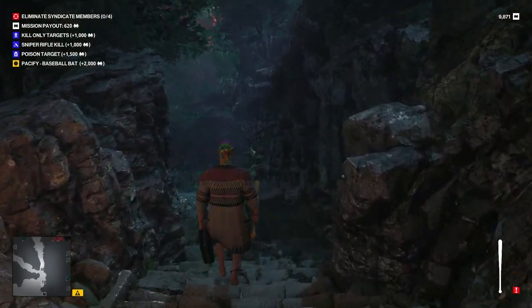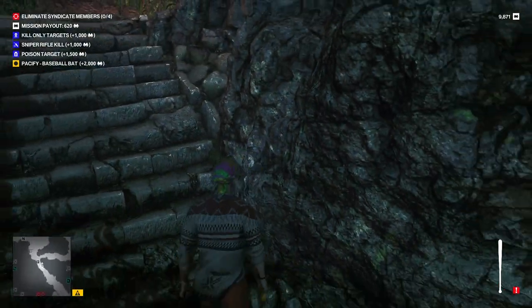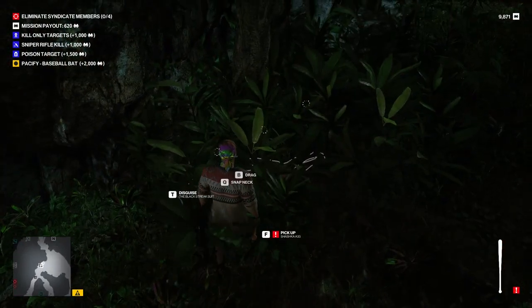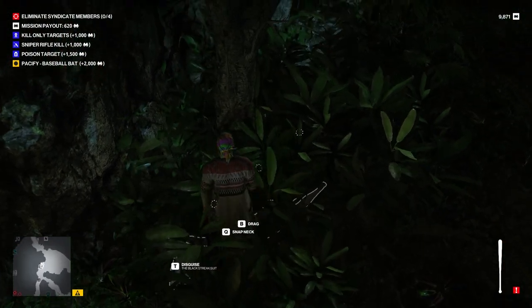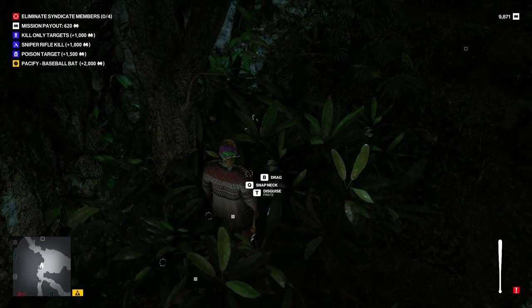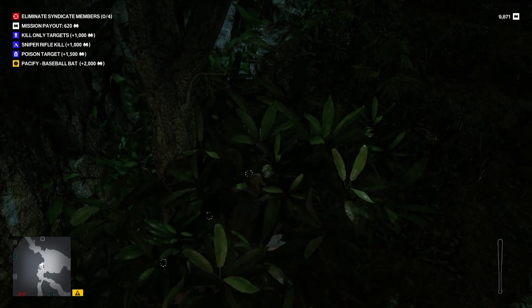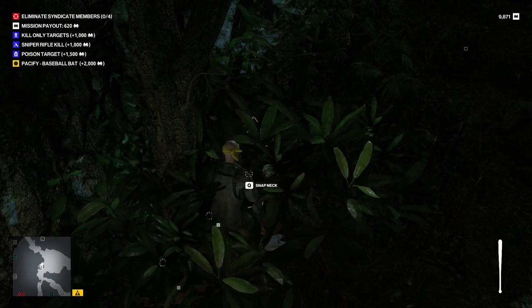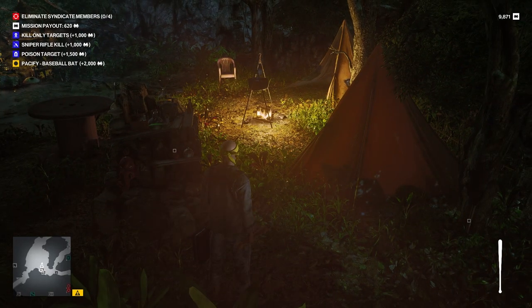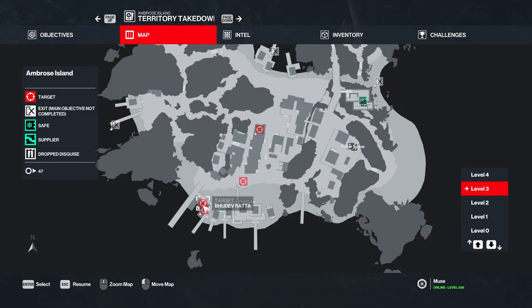Let's head down this way. Maybe we just take the guard disguise at this point — this way we can carry both of our items and all will be well. Let's have a look at our targets, shall we? We've got four of them and they're all down around Pharah's place, or thereabouts. That's going to be tricky, but not impossible.